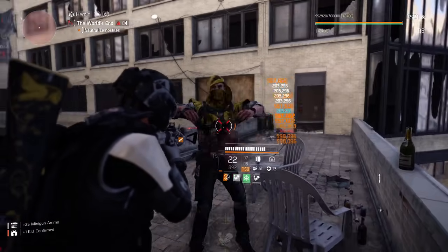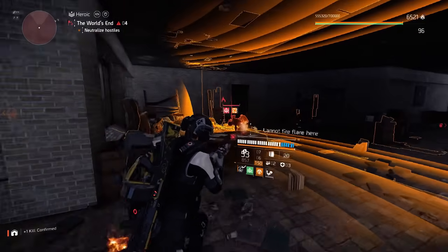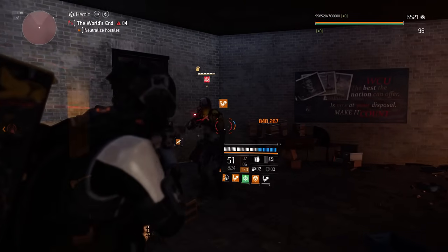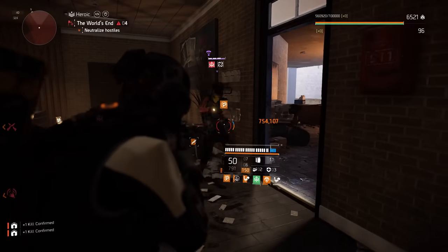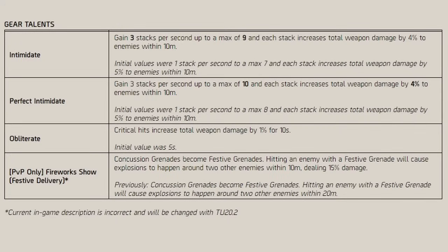Well Mod Squad, Title Update 20 is finally here. With this new update has come the return and revival of a talent that fell off many updates back — a talent that was a big community favorite, especially for those who love the armor stack in run and gun builds. That talent being Intimidate. Previously, Intimidate would stack 1 stack per second to a max of 7, and each stack increased total weapon damage by 5% to enemies within 10 meters.